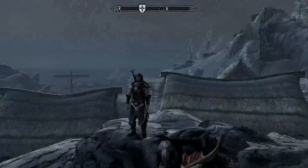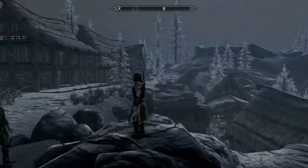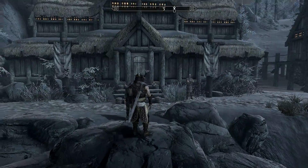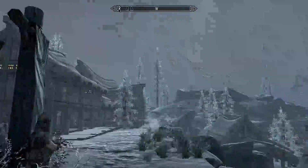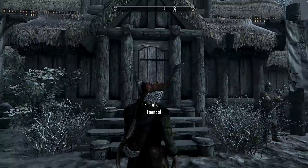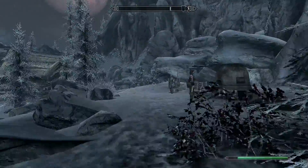Hey, what's up guys, this is Nate and today I just want to show you where you can find a hidden chest in the town of Dawnstar. We're right outside of the Jarl's hall right here, and all you're going to do when you get here is turn left and go over to this mine.